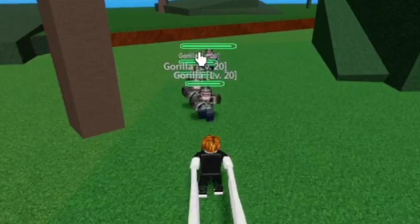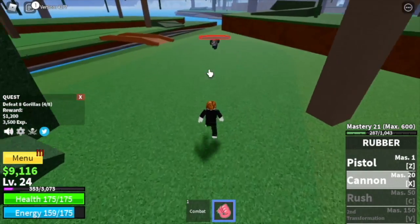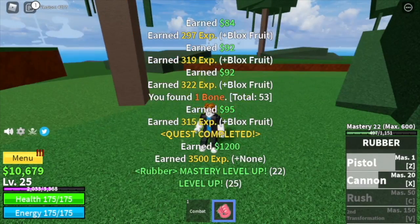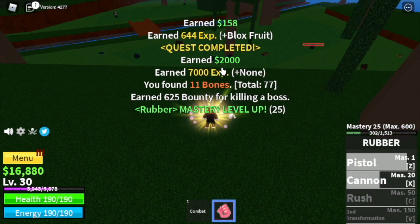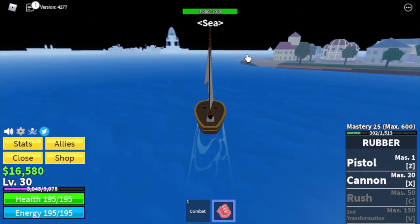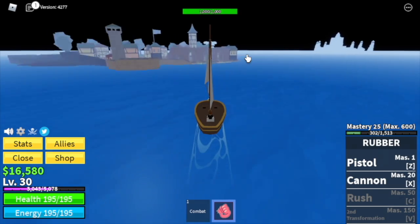We will now have two skills to damage enemies. Check that out — almost half HP for the gorilla. Level-up will be faster. When you reach level 30, we can now proceed to our next island, which is the Pirate Village. This loop is the new meta!